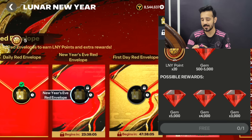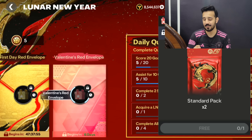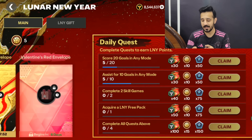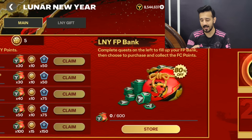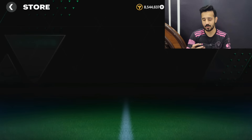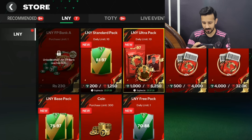I got 50 points. On the New Year's Eve red envelope you get 20 new year points and up to 5000 gems. On the first day red envelope you get 20 points and one standard pack. On Valentine's Day you get two standard packs. The main thing is to complete these quests — you'll get star pass credits, lunar new year points, and the lunar new year FP bank progress.